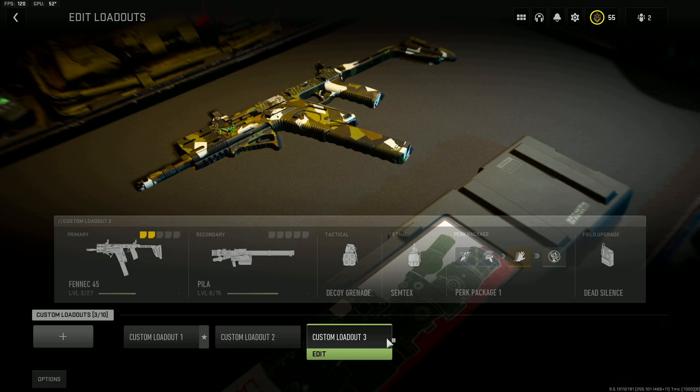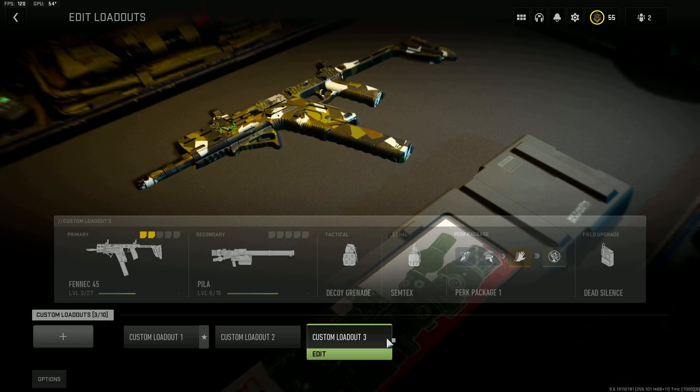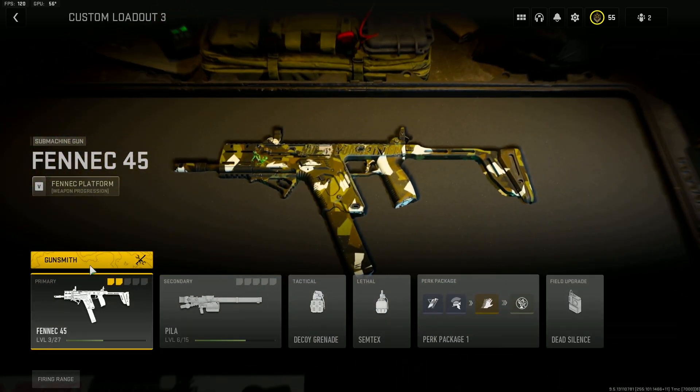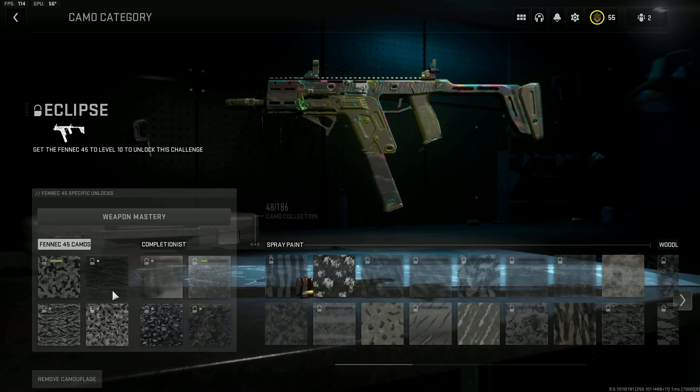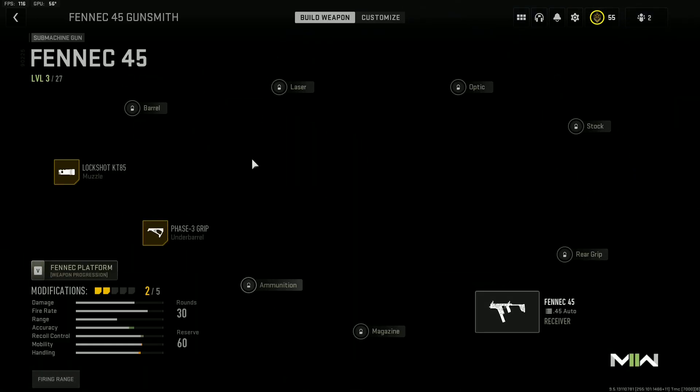Hey, what is good YouTube, it is your boy Rage Slicks back with another video. Today I'll be showing you guys the fastest way to level up your guns and get gold. The fastest way to get gold is to level up your guns. Once you level up your gun it's straightforward from there — it's super easy, just four camos plus the gold.